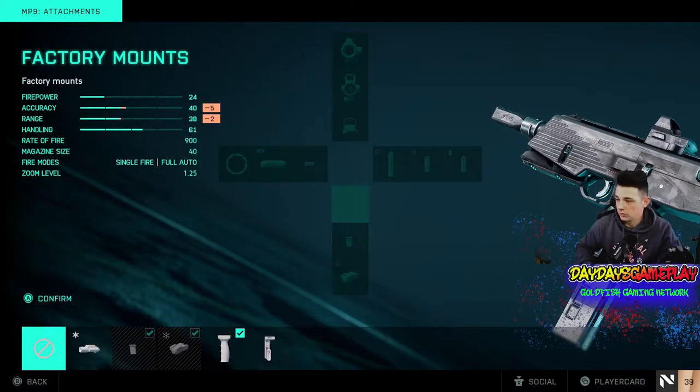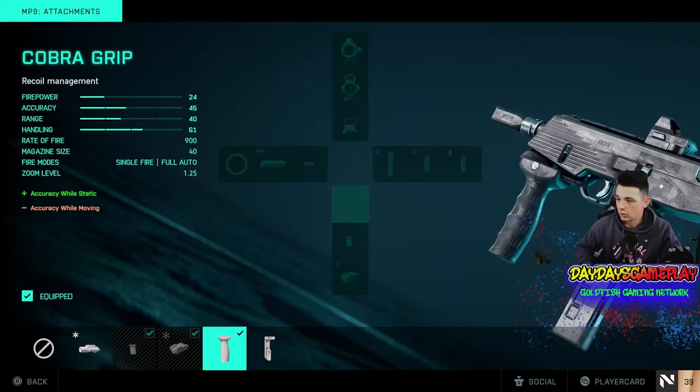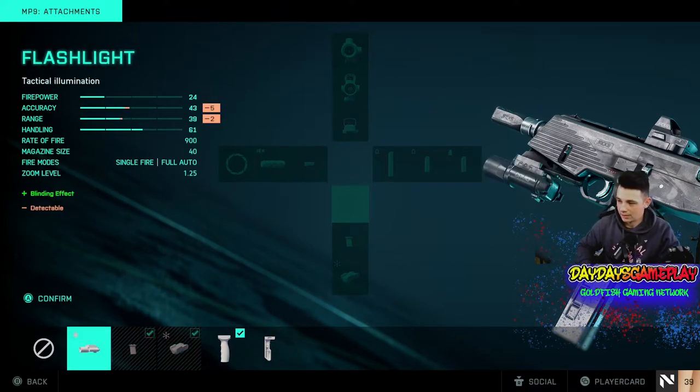What I use for the grip right now is just the Cobra grip. But for the longest time, you don't have a grip unlocked and that's fine. The recoil for this gun is completely easy to control — it's mostly just vertical. I absolutely love this gun.